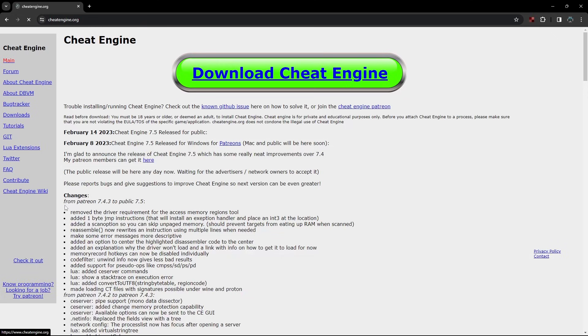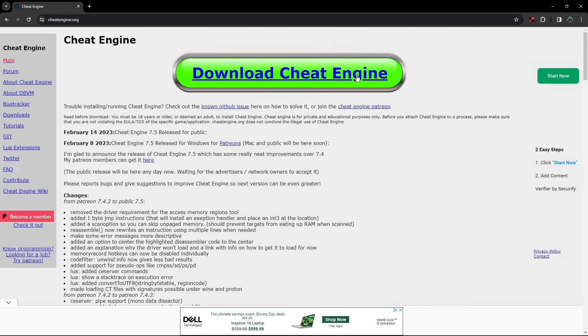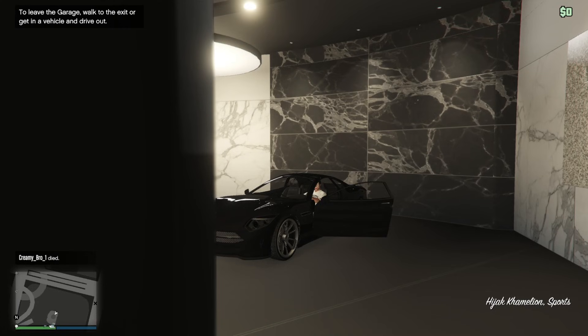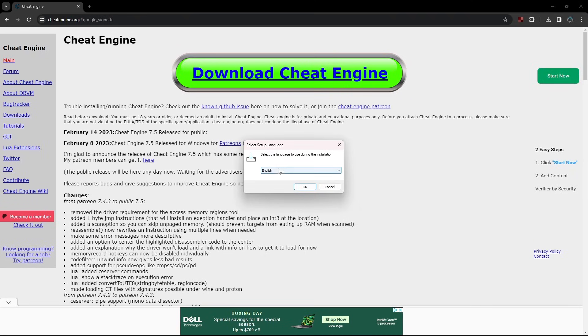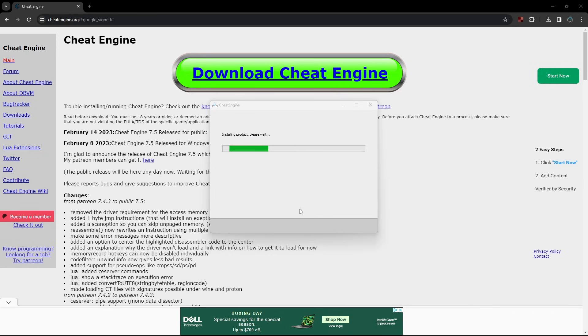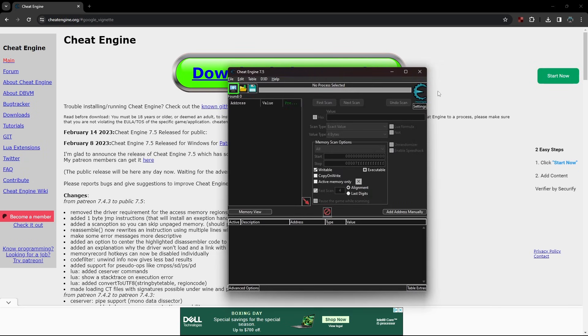Press the first link — it looks like this. Make sure you get to this page; it might take a few tries. Press the green Download Cheat Engine button. It's going to install. Press 1, wait for it, then press Yes. Pick your language — I'm going to pick English. Press OK, then Next, and you can skip all the rest. Wait for it to download and install, then press Finish. Now you actually have Cheat Engine.